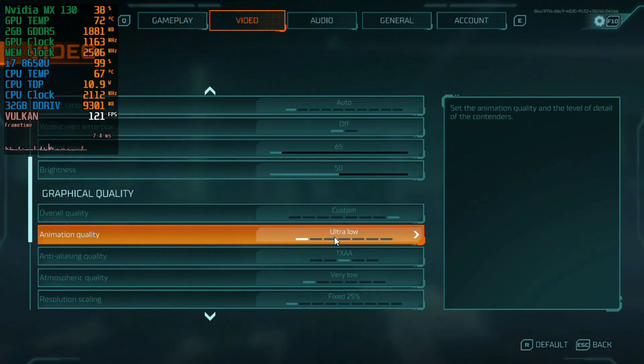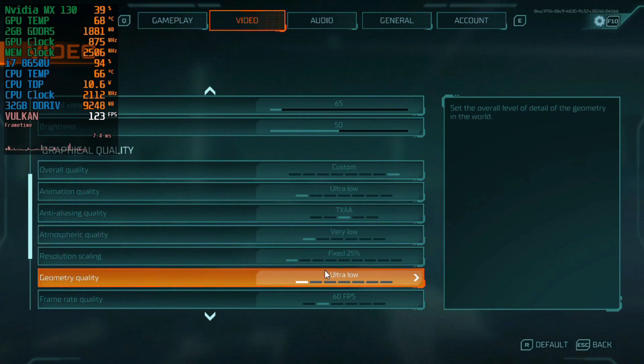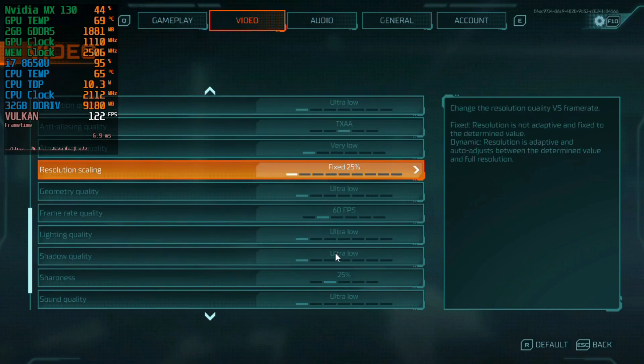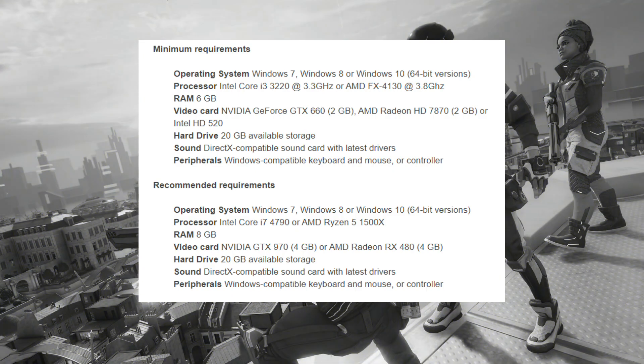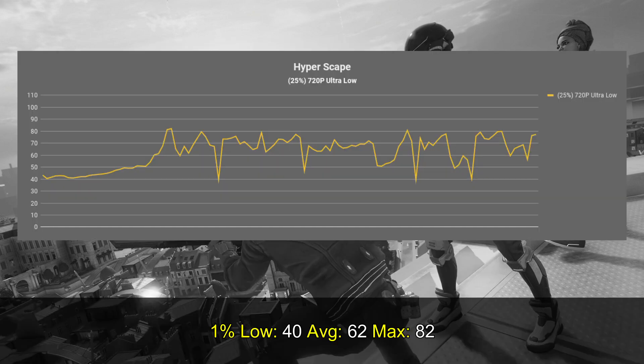Taking a look at the graphical settings, I'm playing the game at 720p using the Ultra Low preset with 25% resolution scaling. Looking at the requirements before displaying the results, you can clearly see that they ask for a GTX 660 and 6 gigs of RAM. I'm not really sure where the MX130 fits within these requirements, but the average was luckily above 60 frames per second, although the 1% low was 40.